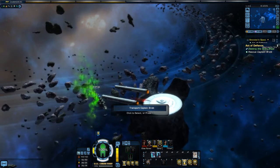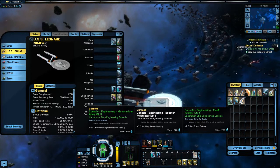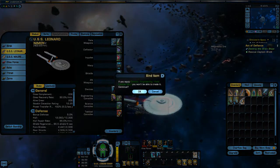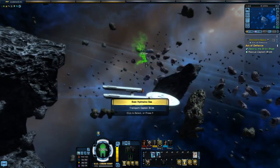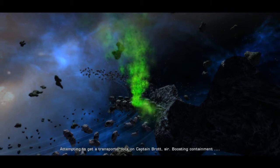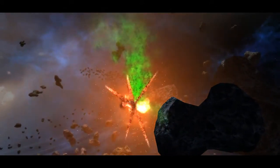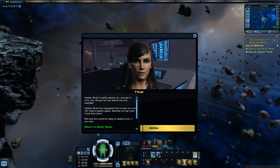Let's take the loot. We've got some more engineering consoles, one of which was a Mark II engineering field emitter console. Let's get in range and beam Captain Brott out — first let's equip that console. It boosts our shield power setting. We'll replace the auxiliary one with it. We're close enough to attempt transport lock on Captain Brott — we have her, Captain, just in time. If I had an engineering player we could have stabilised the ship and saved it. Captain Brott is safely aboard — we got her aboard just before the ship exploded. Starfleet will get them home from there.